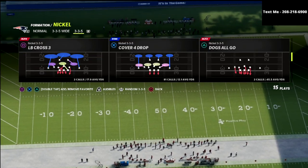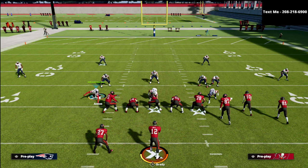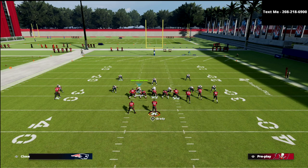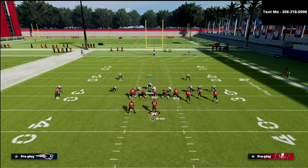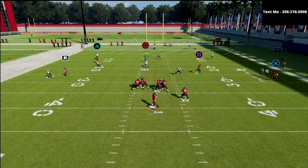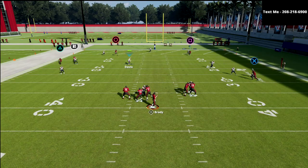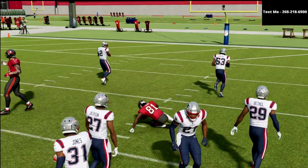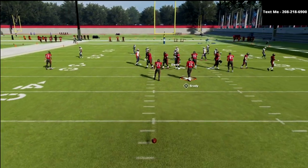Now we're going to come out and audible down to the Mike Blitz 3, and it's actually a really, really good defense. Because we can easily just put both linebackers in hard flats and have a double flat coverage, in which we're going to be able to take away high throws to the flat and deep throws. But the big problem with this is I have all day to throw, so if one of my receivers breaks free, it could be potentially very detrimental to my defense.